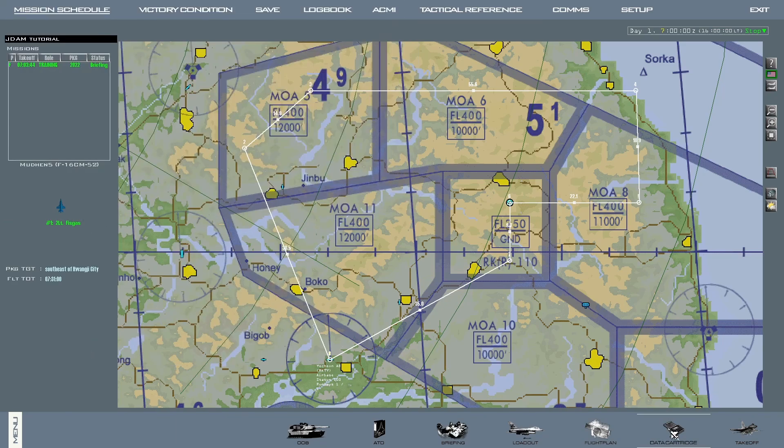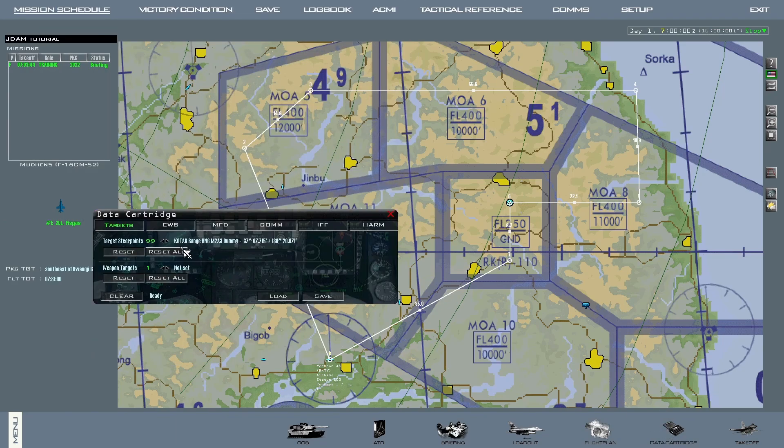Once I'm done, I go to data cartridge, go to targets, and check my target steer points. If they are assigned to the steer points I intended, I click on save.